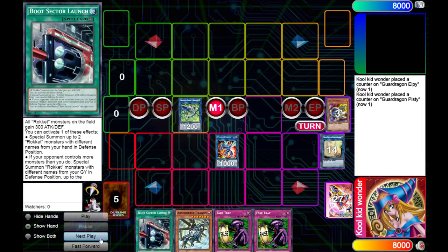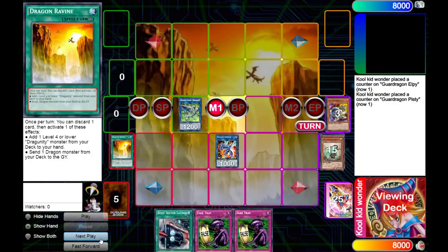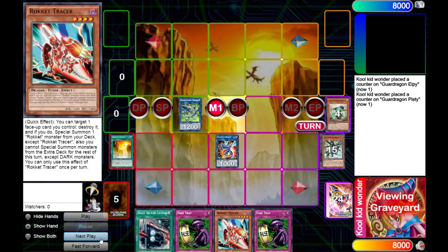Next we're gonna be turning Pisty and Protector Whelp into Romulus. Romulus will add Ravine from our deck to our hand. We're gonna activate Ravine, discarding Absoluter, sending World Exe Guard Dragon from our deck to our Grave, banishing World Exe Guard Dragon to bring back Guard.